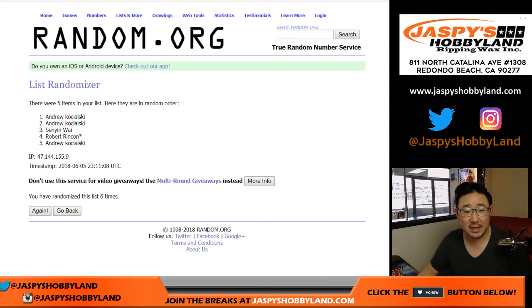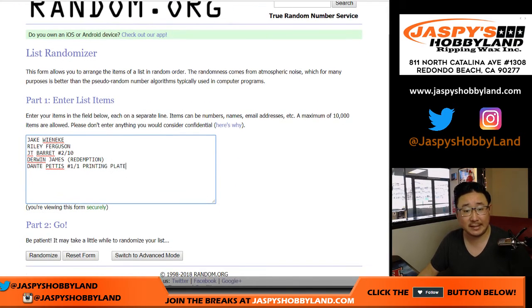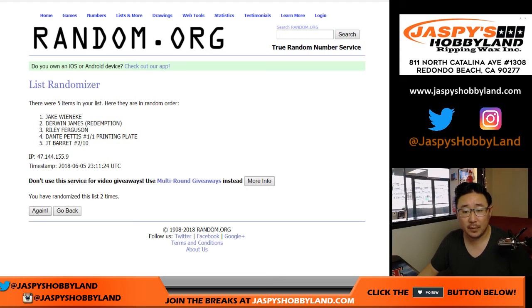There we go, after six times: Andrew, Andrew, Sen Yen, Robert, Andrew. And then six times for the hits. Come on, Rand.org, let's hurry it up. And six. There we go.